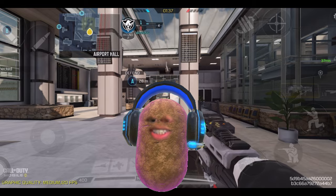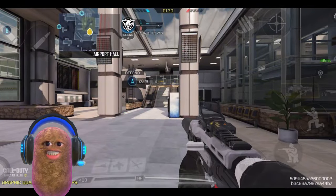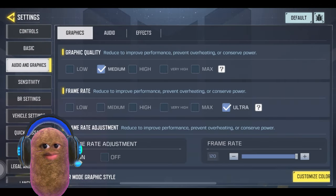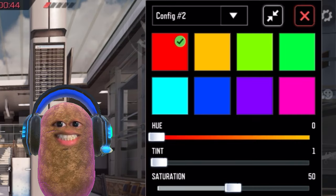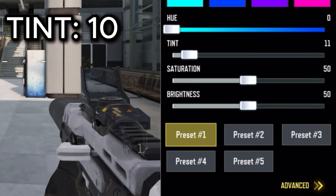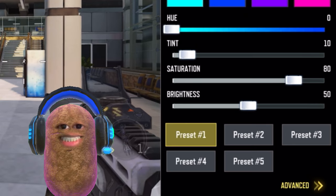Next, let's change the Custom Player Settings. Go back to your settings and go to Audio and Graphics. Scroll down a bit and tap Customize Color. A Configuration tab will pop up. In the Color section, choose the Color Cyan. Set your Tint to 10, Saturation to 80, and Brightness to 50.